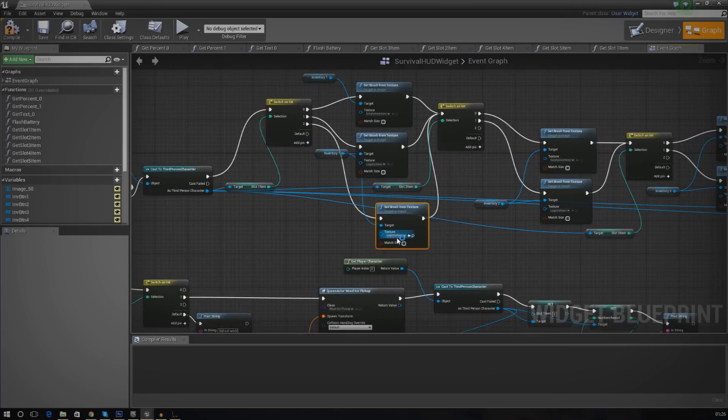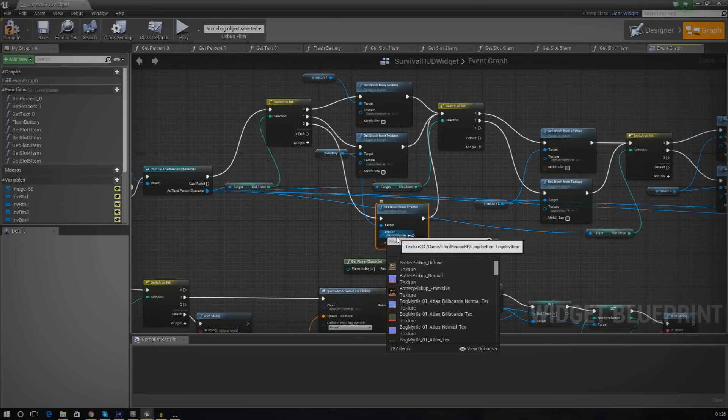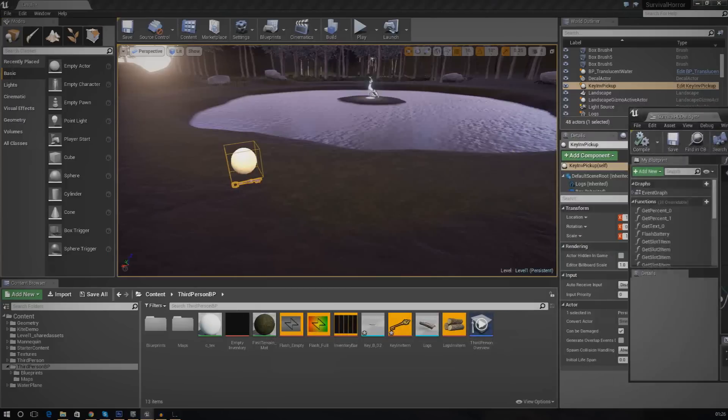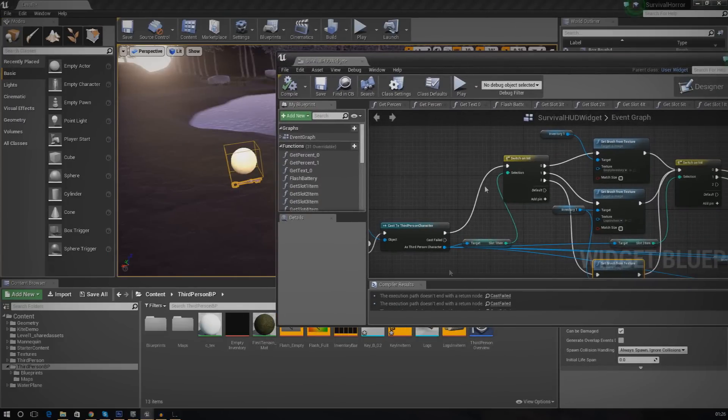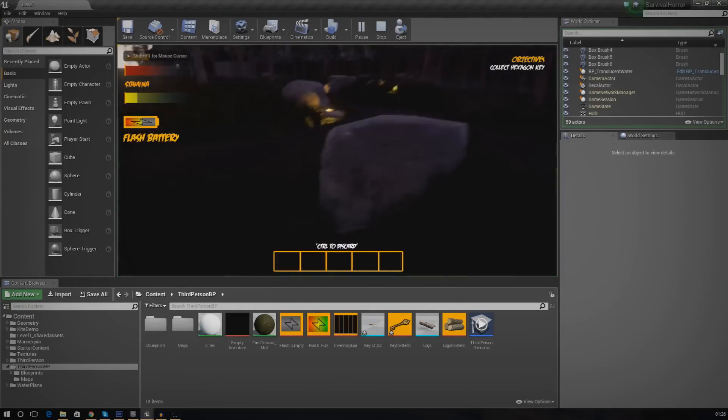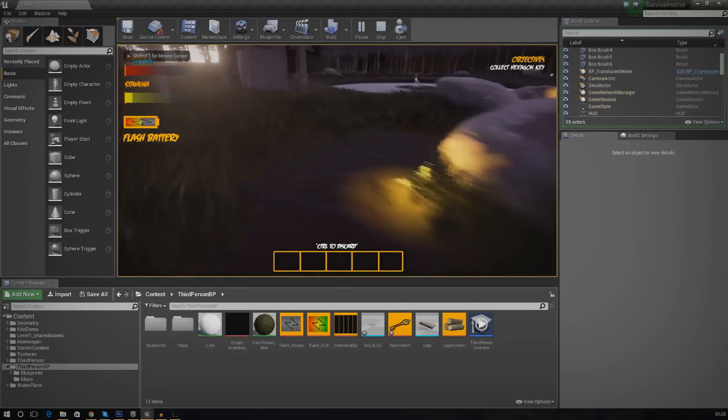Next, for the texture, make sure this is set to 'key_inventory_item'. Hopefully this should be working fine. Go ahead and compile — there don't seem to be any issues. Move that aside, press play, and pick up the item to see what happens.